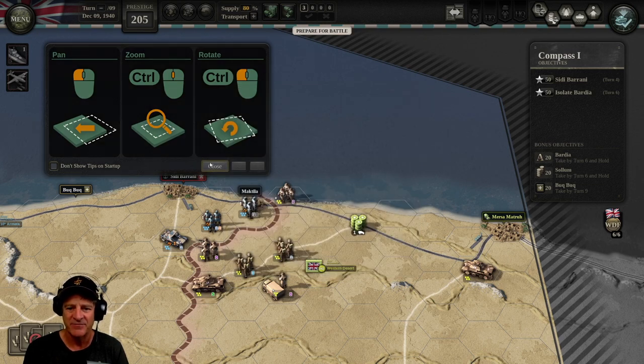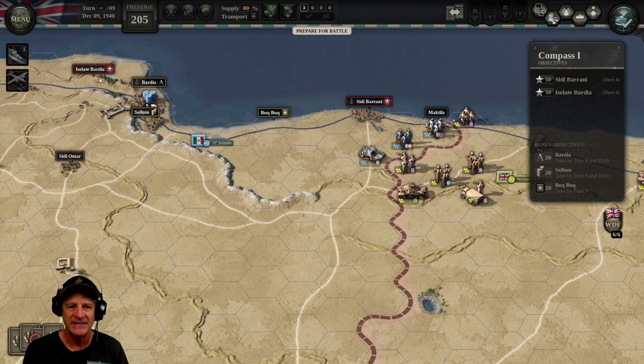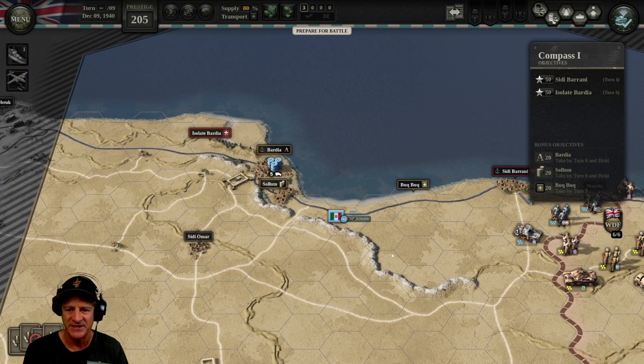So we can see our basic setup. Our forces are to the right side of the map — the east side — and the Italian forces are on the west side. In this campaign, you command forces generally at the brigade level, where each unit can accommodate only five steps and two specialists. We'll talk about that as we get into the game. We have two objectives: take Sidi Barani and isolate Bardia — Sidi Barani right here in the middle center, and then isolate Bardia, basically cut it off.